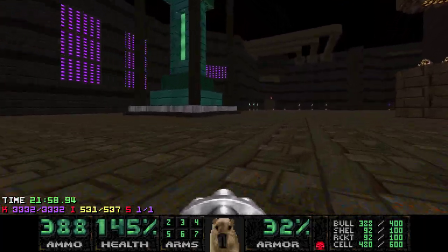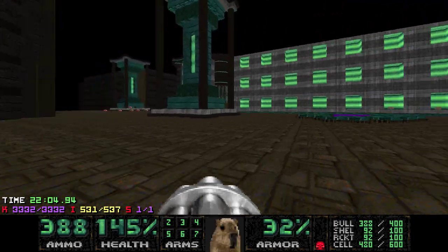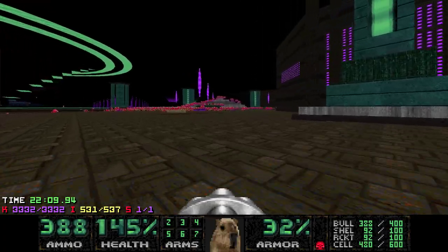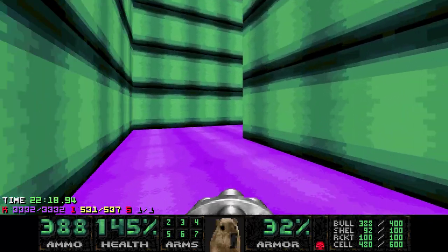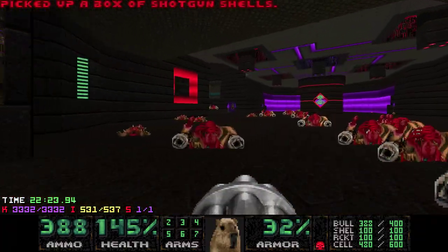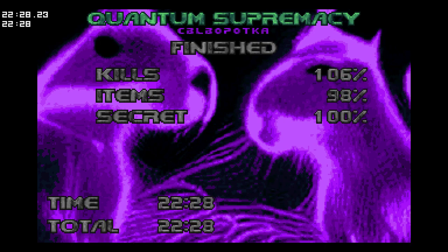Walls should be lowering — or I missed one. Oh yeah, they're lowering. Look, there's the copy bar right there, check them out. Alright, so we beat the map. There's a teleporter somewhere — oh yeah, this way. Quantum Supremacy done in 22 minutes and 28 seconds.